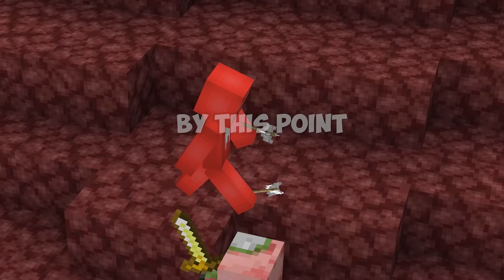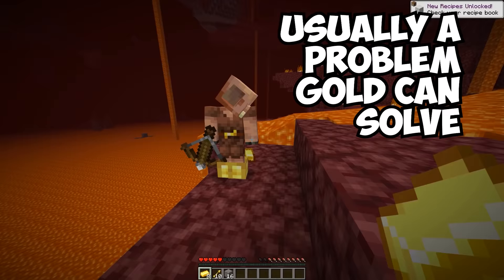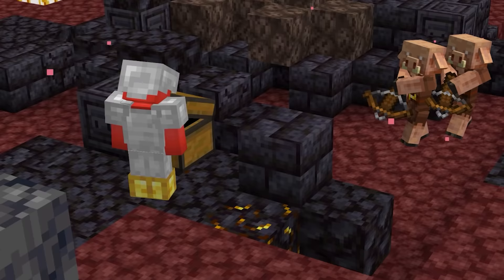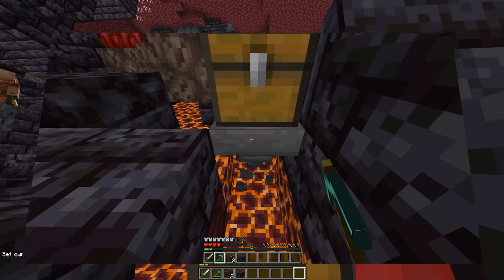Number three: staying on the piglins' good side is important, but gold alone won't help while raiding bastions. Since their behavior checks for any chests opened or broken nearby, we need another way to get the items. All we need is a hopper underneath — drain the items, then break the hopper to score your loot, making it a must-have on your search for Pigstep.